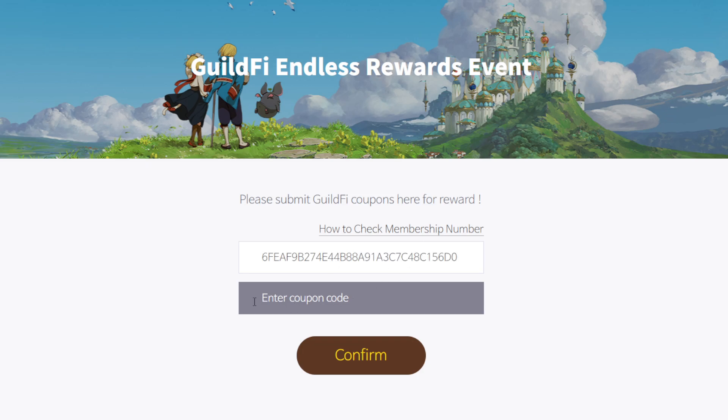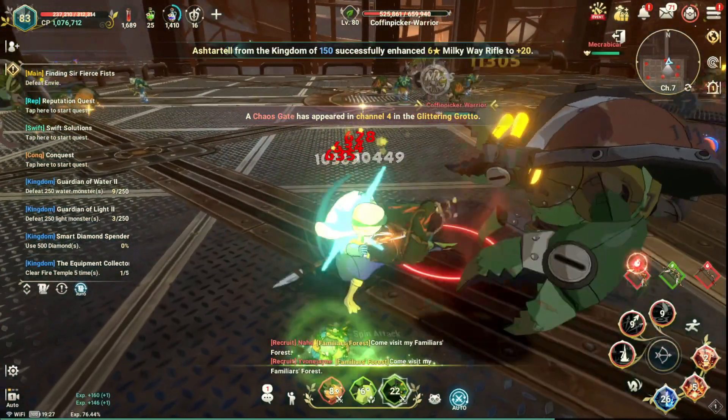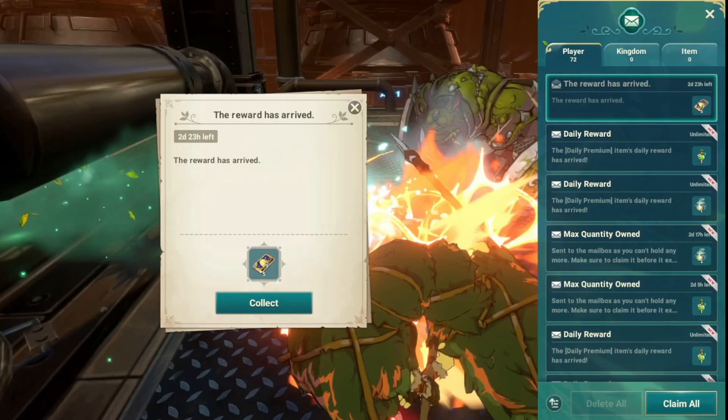In here, you just need to enter the code that was sent from Q5. After that, enjoy your family ticket — well, not exactly free, you just need to do some quests. Here's how it looks like. Find a ticket. Bye-bye.